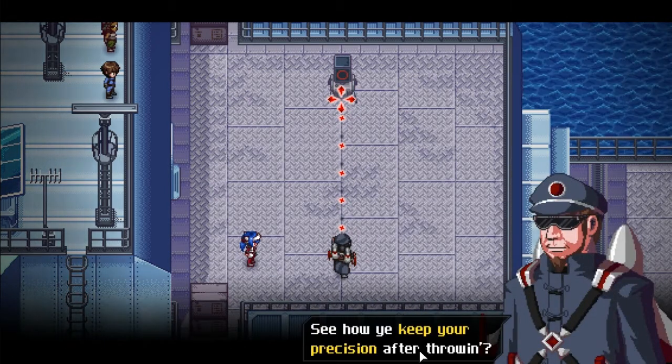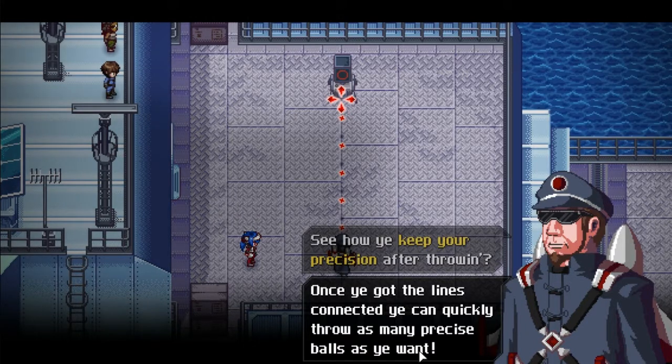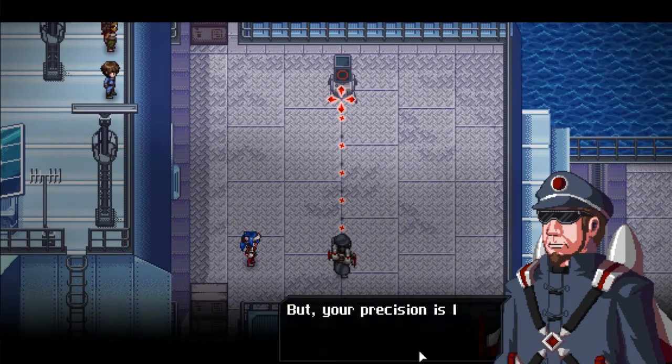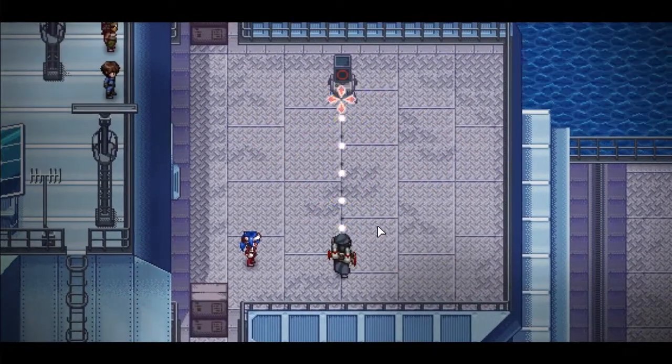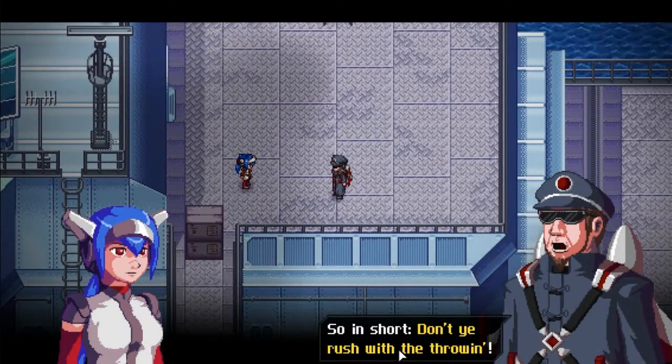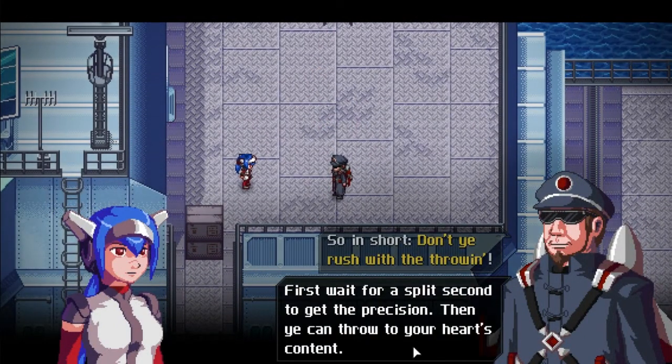I did just figure that out. See how you keep your precision after throwing? Once you get the lines connected, you can quickly throw as many precise balls as you want. But your precision is lost when you change your aiming direction too quickly. So in short, don't rush for the throwing — first wait for a split second to get the precision, then you can throw to your heart's content.